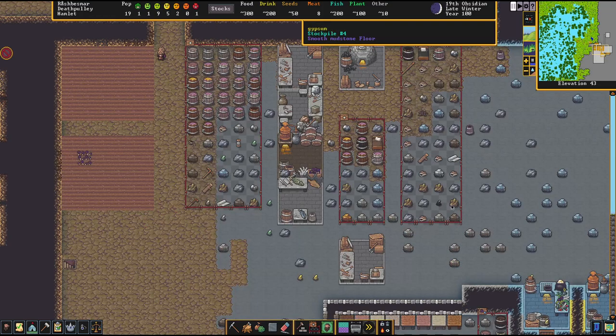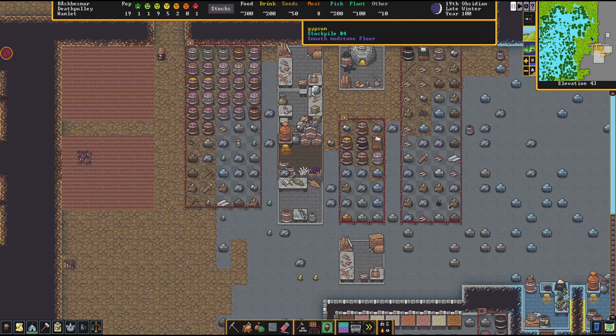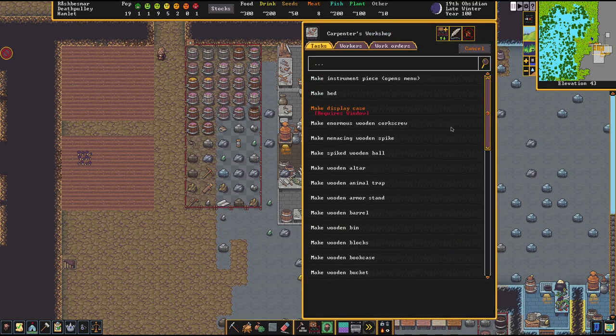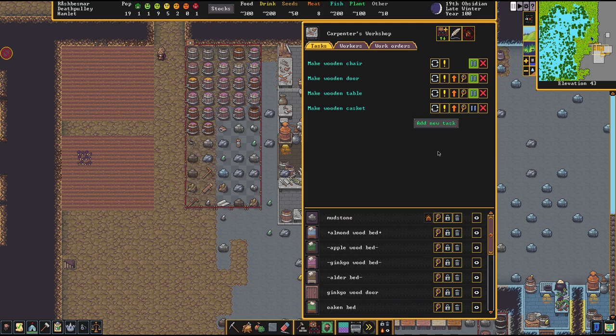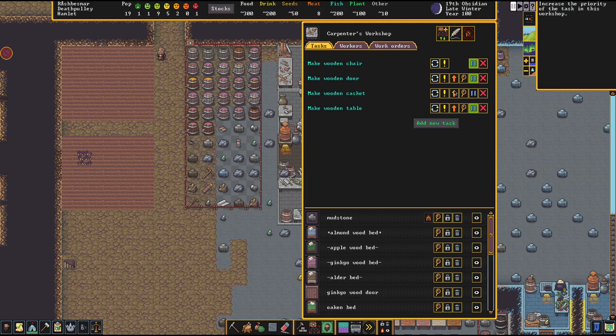Let's go back to where all our workshops are — we need to make a couple of things. First, the carpenter's workshop. We want to add the task of making a casket, obviously for the body. So we just search it up — wooden casket — we just need one. They're going to get on that; we can put that on priority, all the way at the top.